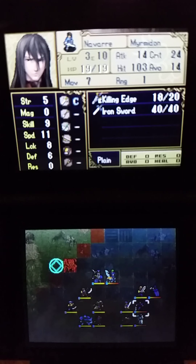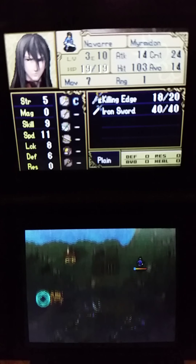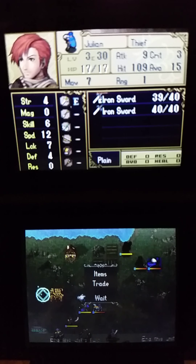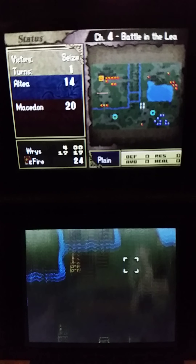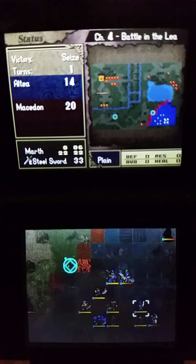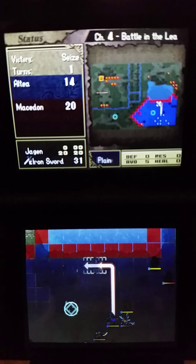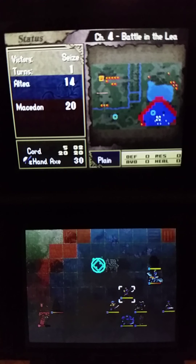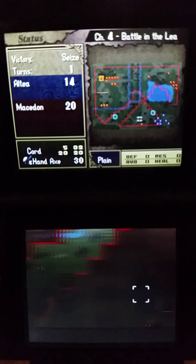In the Inventory menu, you get to organize your characters' items, such as what weapons they'll carry. You can even merge weapons that have uses remaining — like if I have an iron sword with 20 uses left and another with 19, I can merge them for 39 uses. Any excess will be lost, so plan wisely. You can also trade items and weapons with other characters.